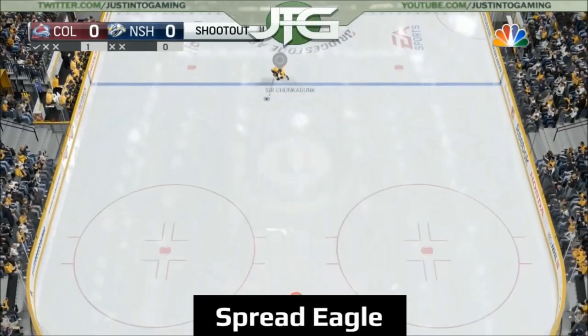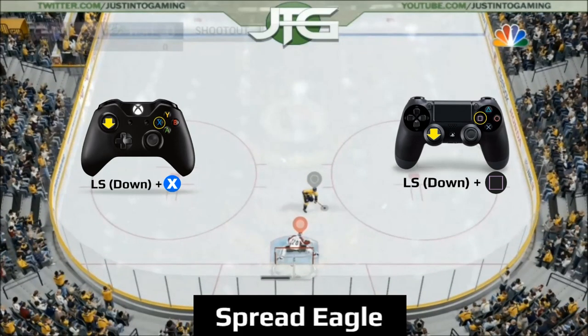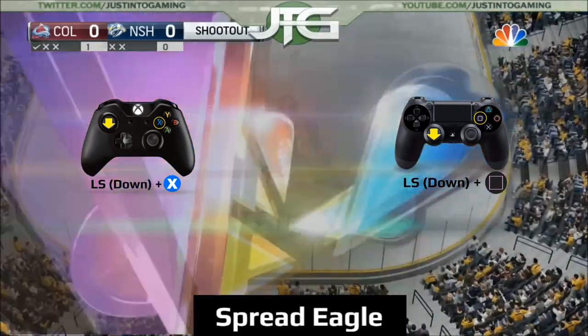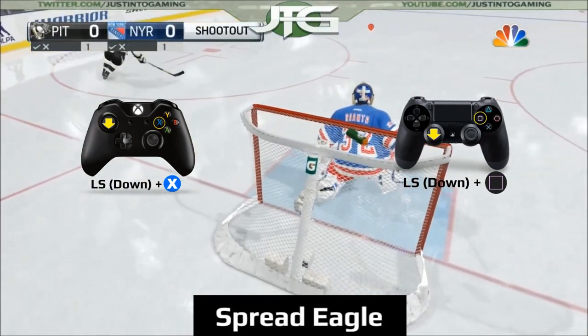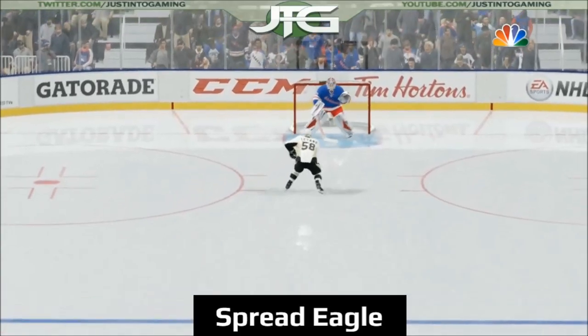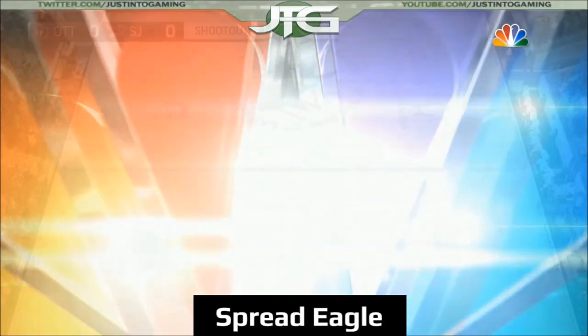Another option is the spread eagle. This is done with down on the left stick plus X for Xbox, or down and square for PlayStation. The spread eagle is a useful retreat method where you go to the back of the crease and use your legs to cover from post to post. This cuts off the low side of the net, and if the shooter gets too close he won't be able to lift the puck over you. I find this move helpful against players that like to get really close to the net, but not necessarily at a wide angle.